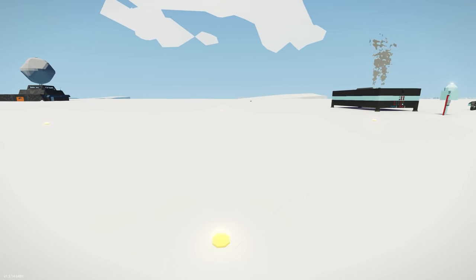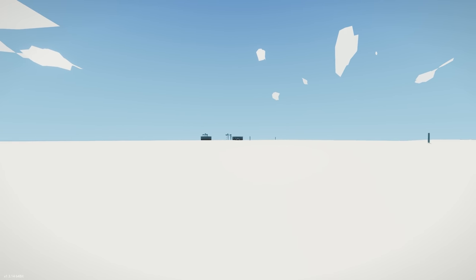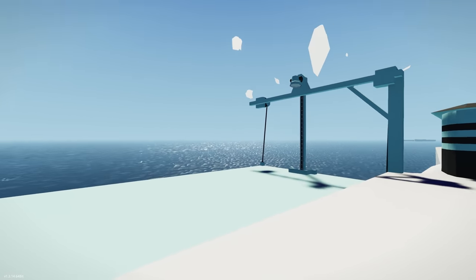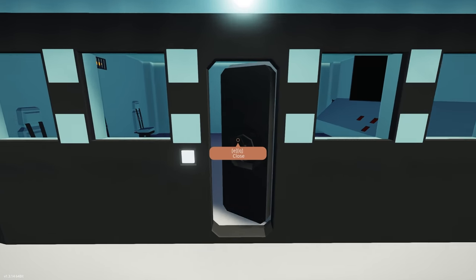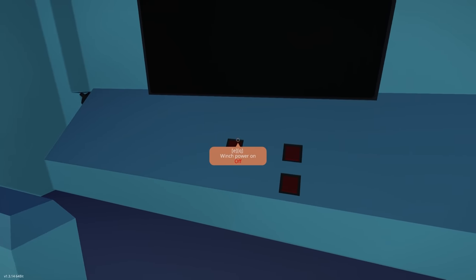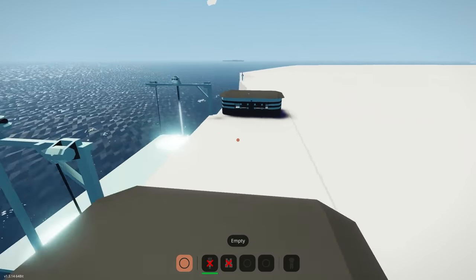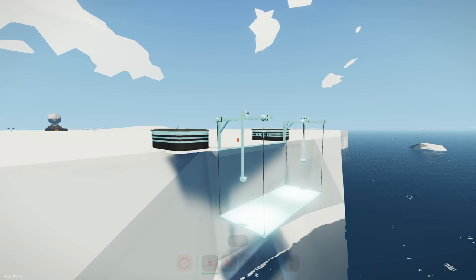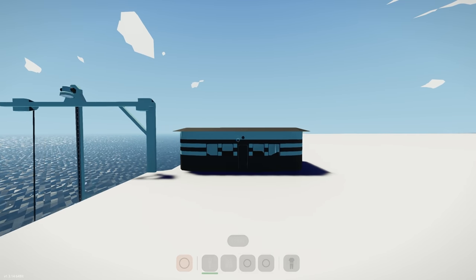Now the boat lift: if you have a boat you can drop this down, drive it onto it, and pull it up so it doesn't get damaged in storms. Controls are winch power up and winch power down. Getting into the seat and powering the winch down — there goes the lift into the water. Then you can put your boat on it and lift it back up. Pretty straightforward.